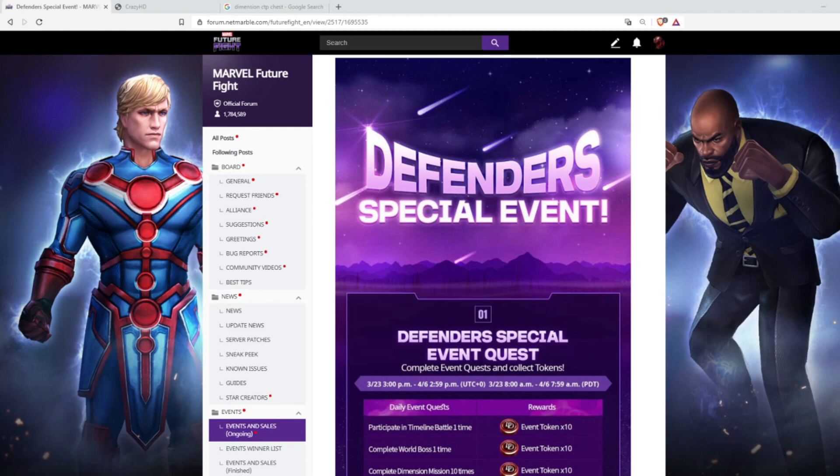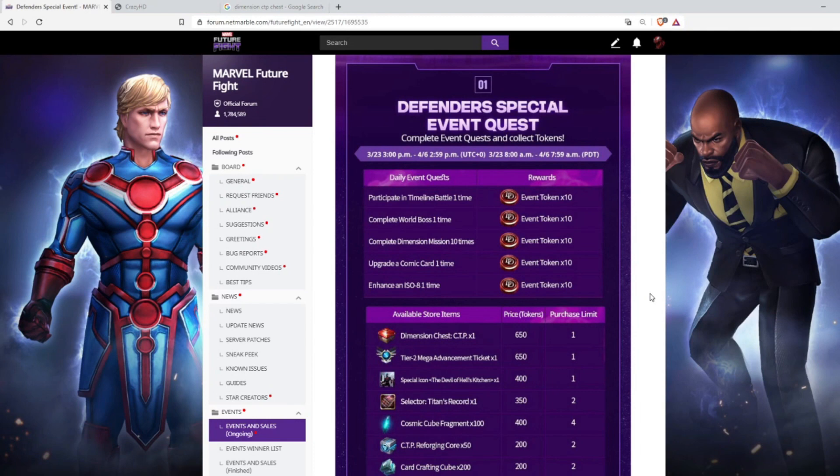Now let me jump into the Defenders Special Event. First, we have the Defenders Special Event Quest. We get 50 tokens every day and this event runs for 14 days. We just have to do Timeline Battle once, World Boss once, Dimension Mission 10 times, upgrade one comic card, and enhance an ISO — that's it to get all 50 tokens.